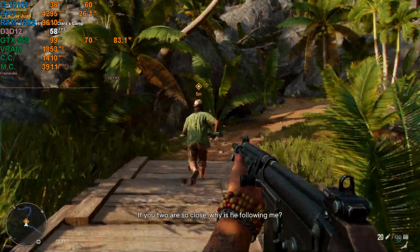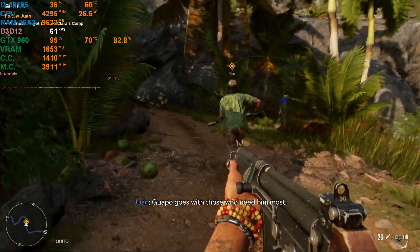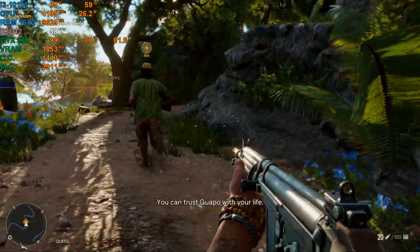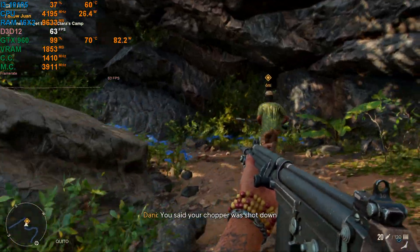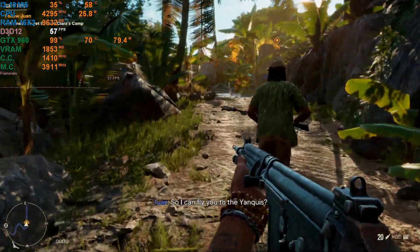I legitimately sat down and played The Last of Us Part One on this graphics card locked to 30 FPS and had a great experience — it was interesting. Sometimes you just leave the 960 in and it just works. Once again, hope you guys enjoyed the video — don't forget to leave a like, comment, share, and subscribe. I'll see you guys next time. I'm just going to mute myself so enjoy the rest of the gameplay.